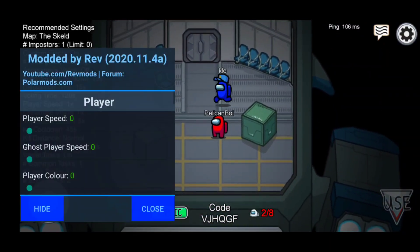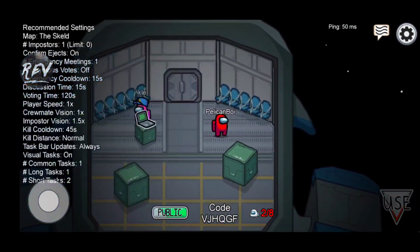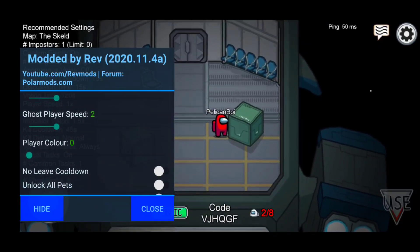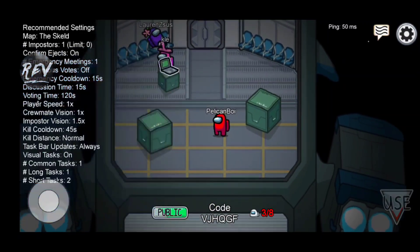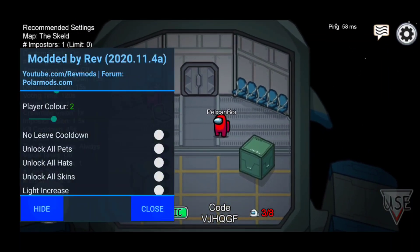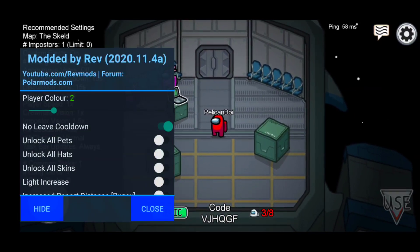You can increase player speed — if I set it to max we'll be flying all over the place. Setting it to around two is pretty neutral. You also have ghost player speed, which you can max out as well. Then there's player color — this doesn't change instantly, you'll have to restart the game and your color will change. We also have the no leave cooldown, meaning you can leave instantly without waiting.